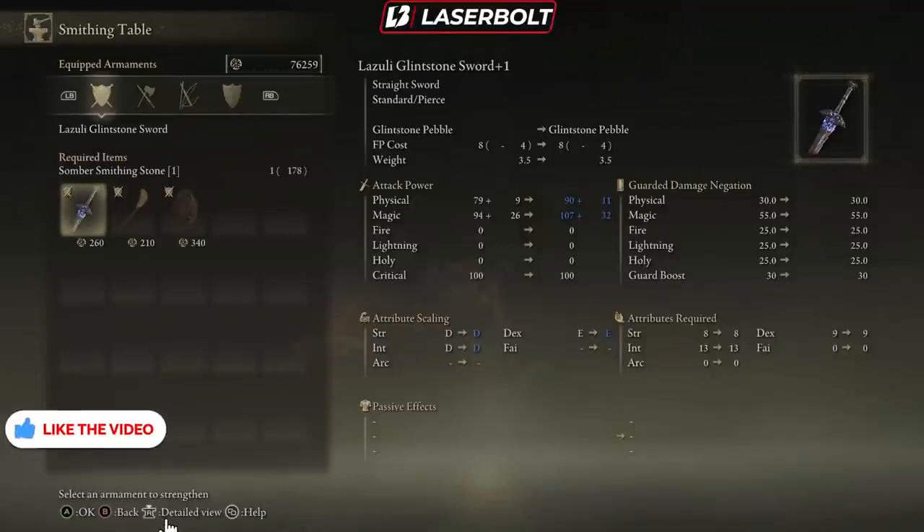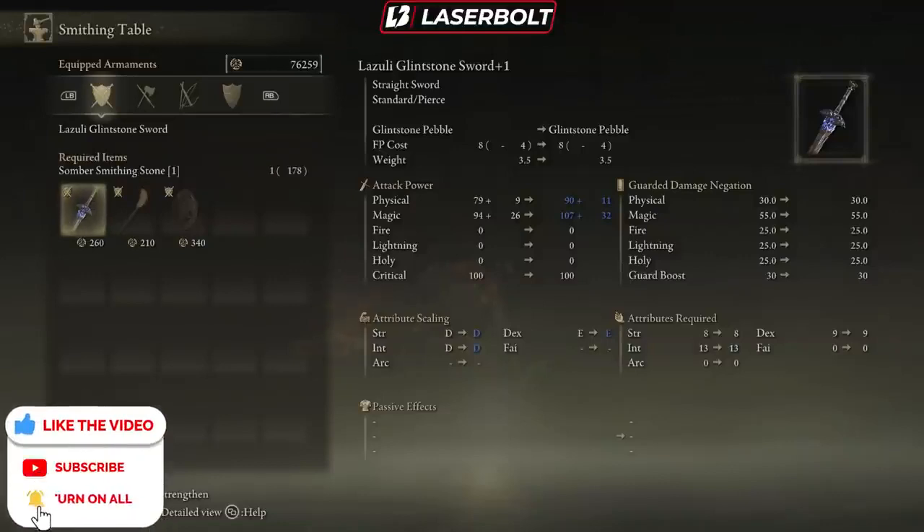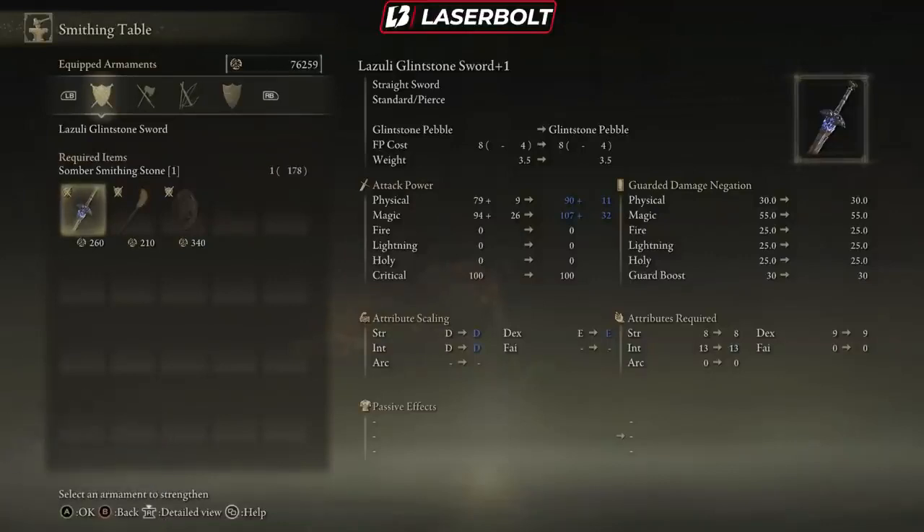Anytime you upgrade it's going to tell you how much it's going to increase. On the second column where it says attack power, you'll see it'll go up — for example, to 90 physical, meaning it's getting increased by 11 points, and magic is getting increased by 32 points. Your attribute scaling is also getting increased — in this case on strength and intellect — so that's really important.